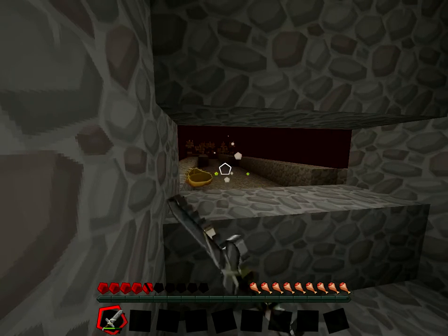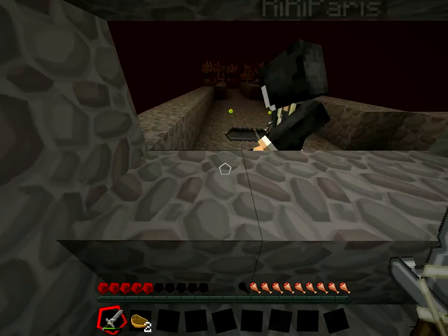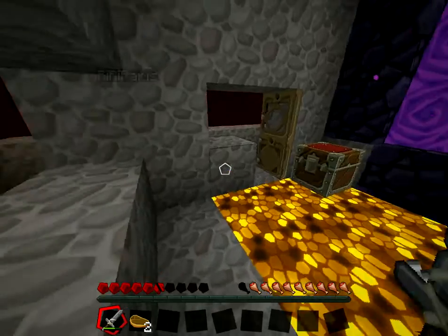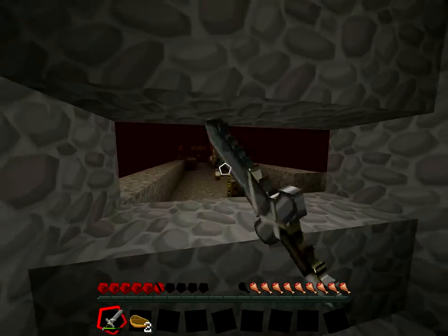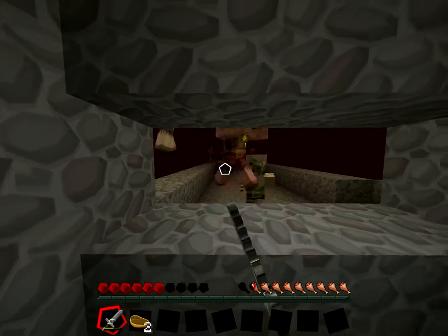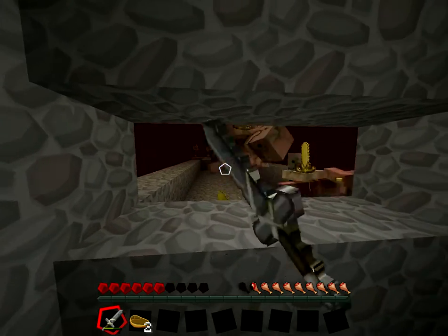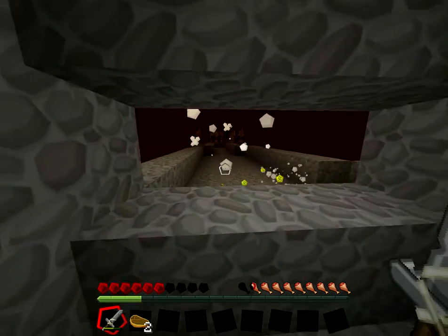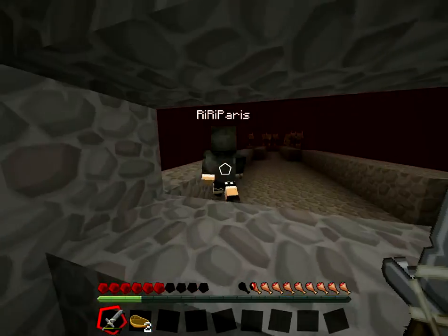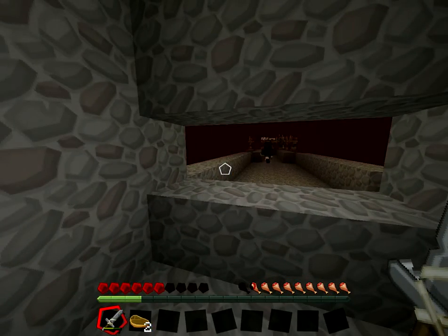Oh yeah, you poured lava. Did he drop it? No. Oh crap. Run, run, run! I swear a lot would fall in, that's not fair. They shouldn't have enchanted weapons if they don't drop them. Right?